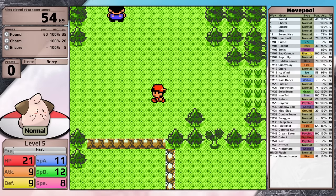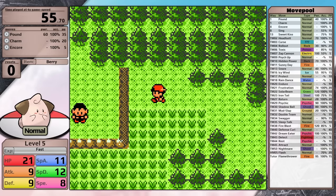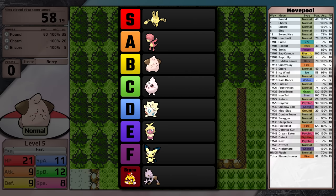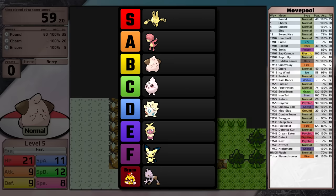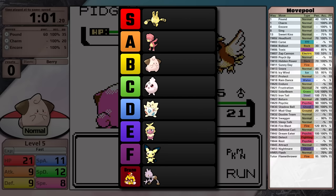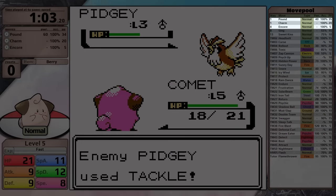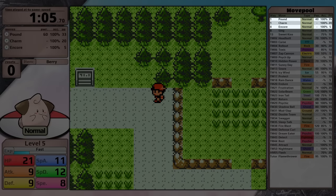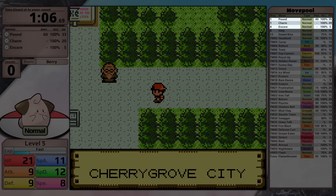However, it's not that bad because Cleffa has a quite diverse move pool. When I ranked all the baby Pokemon move pools, I put Cleffa in third place in B tier. It is ahead of the two other Normal types, Igglybuff and Togepi, and even ahead of Smoochum. As a starting set it gets Pound, Charm, and Encore - they actually synergize quite well together, although Encore is not particularly useful in a solo playthrough.